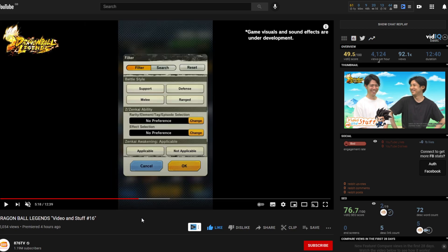Next is the Z-ability filter. You'll now be able to filter characters by Z-ability. So if you want to build a team around a certain tag, you can find units that support that tag using the Z-ability filter. This makes team building around specific tags much easier.